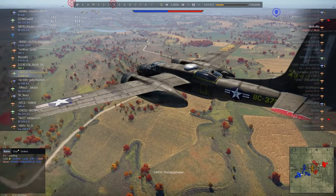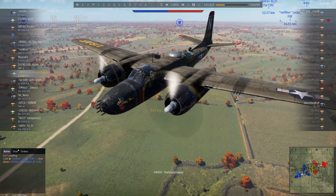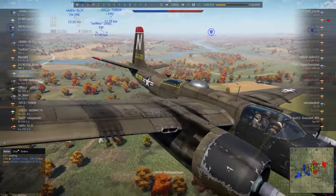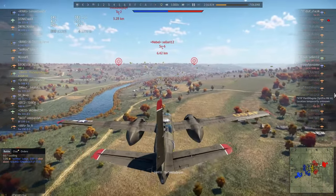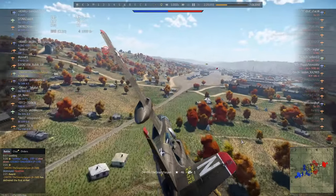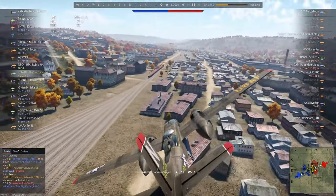A little over a week ago I posted a video about the PBJ Mitchell which had 12 .50 cals — what a gun burst that was. Well this thing manages to one-up it, in fact two-up it, because it has 14 .50 cals. You can see eight crammed into the nose and three on each wing. You also have two defensive turrets, which are actually going to be very effective in this battle. On top of that you can carry up to 4,000 pounds of bombs. This aircraft is pretty much my most played American aircraft in realistic battles.